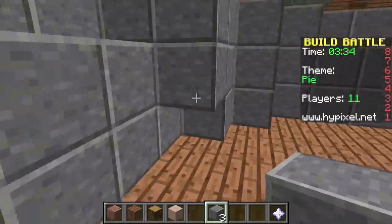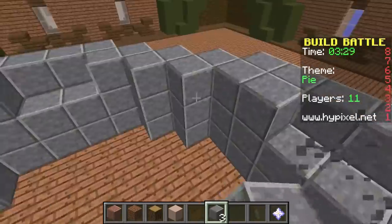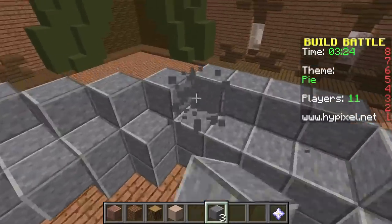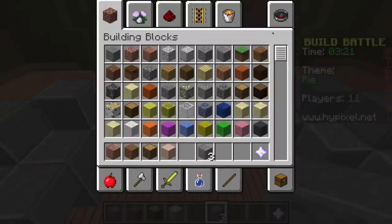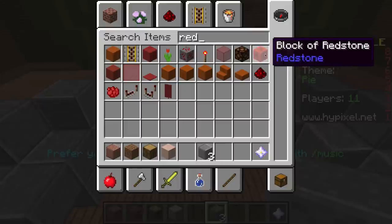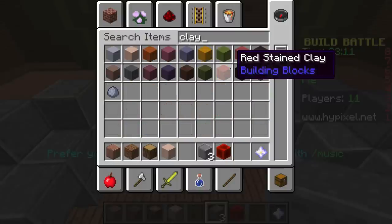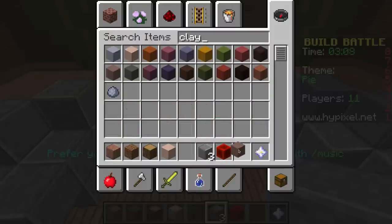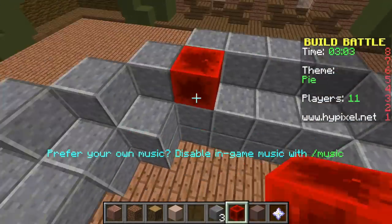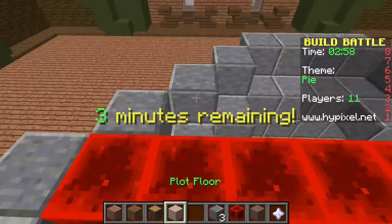I'm gonna make it red and striped with like the crust. First I need to get rid of the inside blocks, keep the outside, to make my giant pie — and then some whipped cream on top as well. I think I'm gonna use redstone — that'll look nice and cherry-red — and then clay as the closest thing I can get to crust.